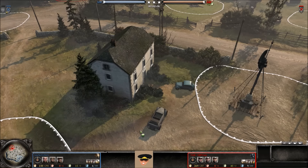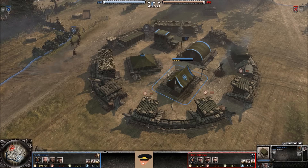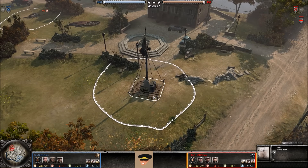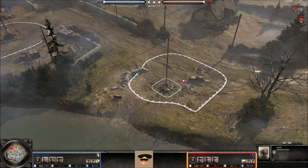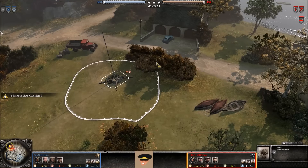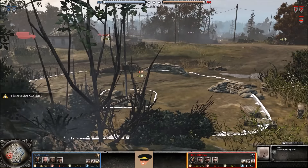Welcome back to another Company of Heroes 2 replay cast. Today it's a 1v1 on Famonville Approach between our blue British Forces player, Say No to Stim, and up top we have our red OKW player, GB Pirate. The map has victory points going straight down across it, munitions and fuel points at the bottom, fuel and munitions at the top, and a territory point off to the side that nobody ever seems to grab.